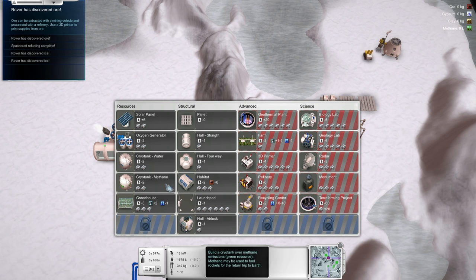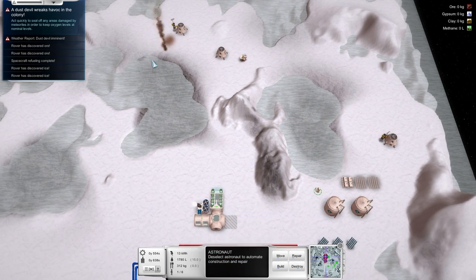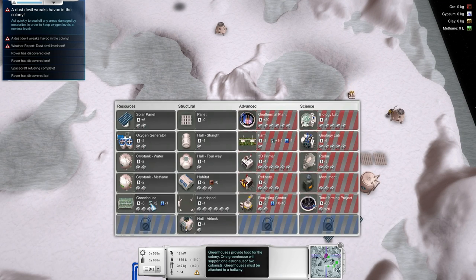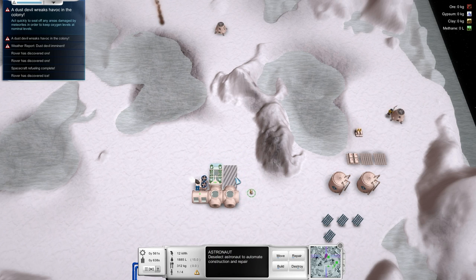Now we have that background sound — I wonder what that comes from. Uh oh — why do the dust devils always go after my rovers? We can launch that off — it's been refueled. This is going to be a dangerous place with all the dust devils around. What are we going to do if one of those attacks our settlement? It's going to be bad times.